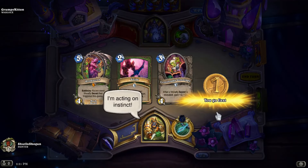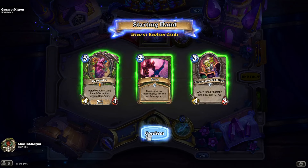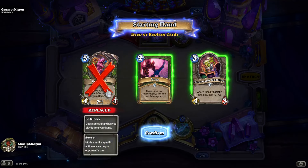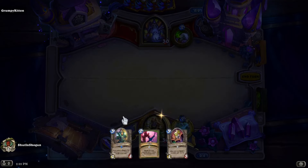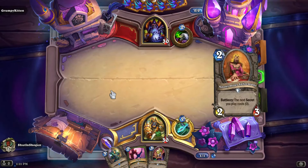Game one with our Reno Secret Hunter. This is a perfectly fine opening hand. Product 9 is a little weird though — we'll throw it back. We're not going to be able to cast enough secrets on curve to both cast and trigger them, which is an important part of making use of the card anyway.